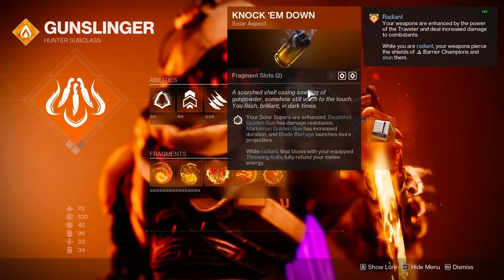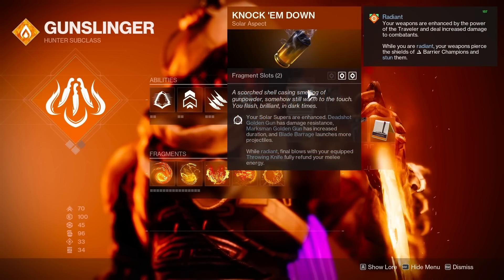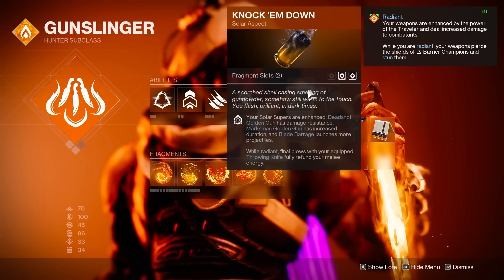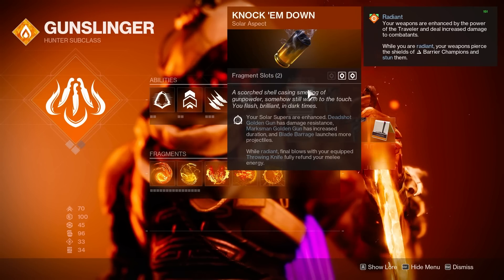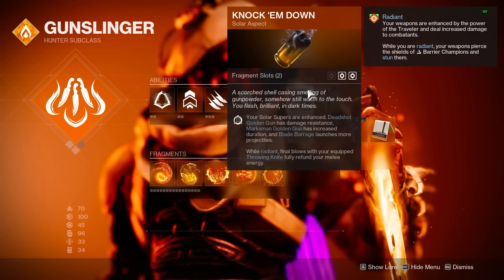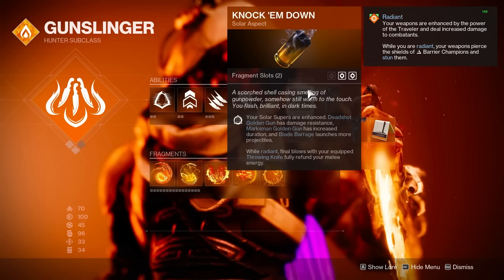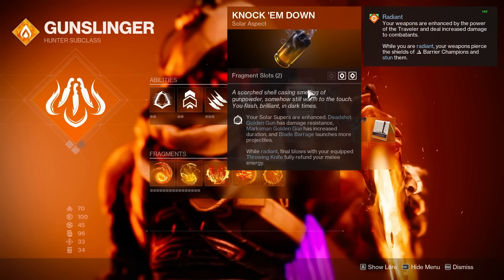For the aspects, the first is Knock 'Em Down, which buffs our supers for solar hunter. Nothing makes a huge difference here other than the increased projectiles for Blade Barrage, but this now also allows our melee abilities to be fully refunded whenever we get a melee kill while radiant, which will in turn give us infinite melee abilities.